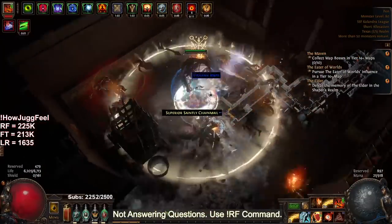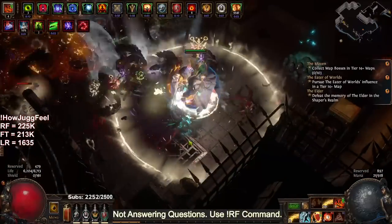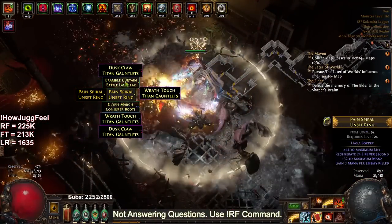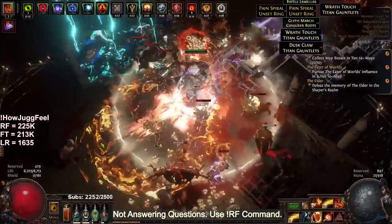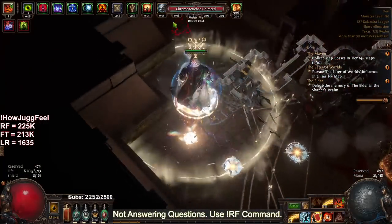We are now in the process of essentially getting ready to farm an elder map, and potentially soon redo our atlas to farm essences. There's just so much stuff here. I'm not going to do the ritual because it's going to add like another five minutes, so we're just going to skip it.